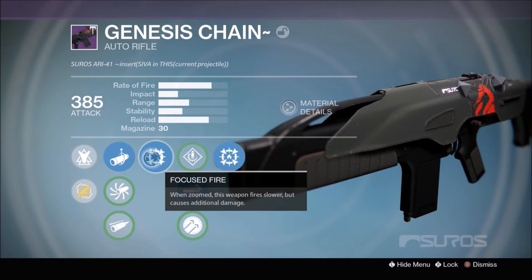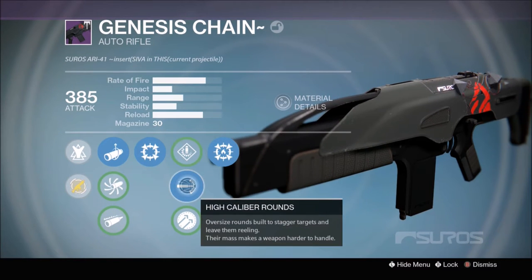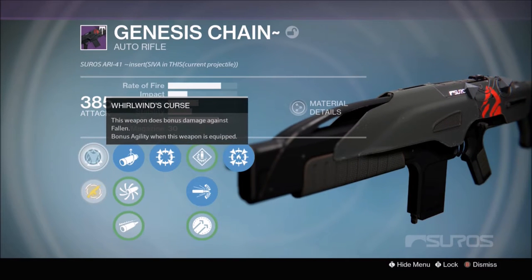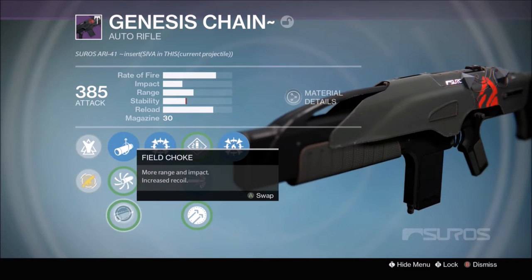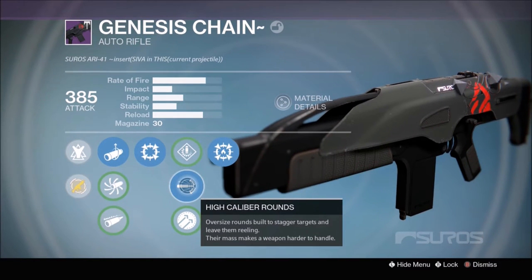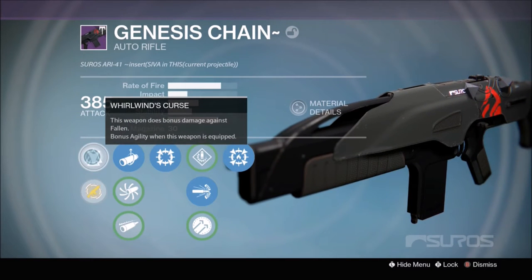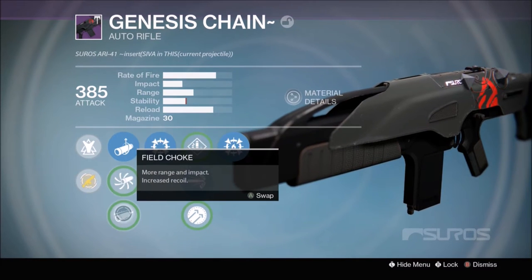Next, we have Focused Fire. When zoomed, this weapon fires slower but causes additional damage — we already talked about how that perk affects guns and we'll talk about it more. Next is a selectable perk column. We have Speed Reload, which does what it says; High Caliber Rounds, which offers additional flinch and is actually somewhat effective on all auto rifles including Genesis Chain, plus a small range boost which is really nice; and finally Hammer Forge, which increases range — it says it increases accuracy, but it does that by increasing range, which is really all the perk does.